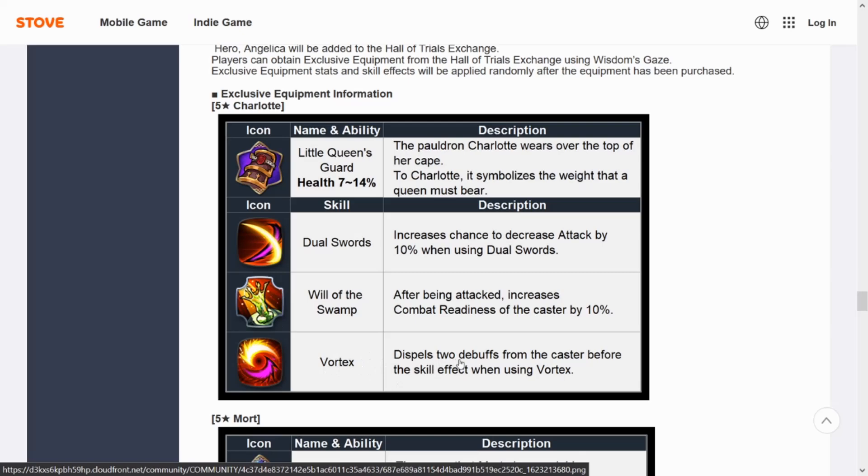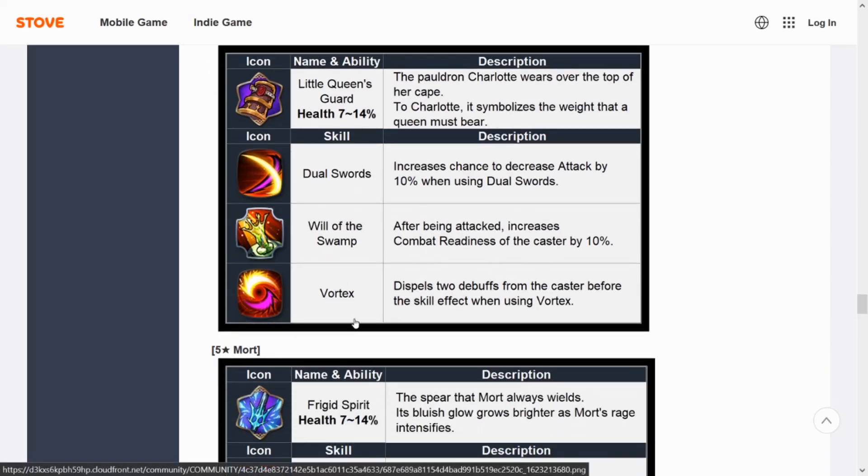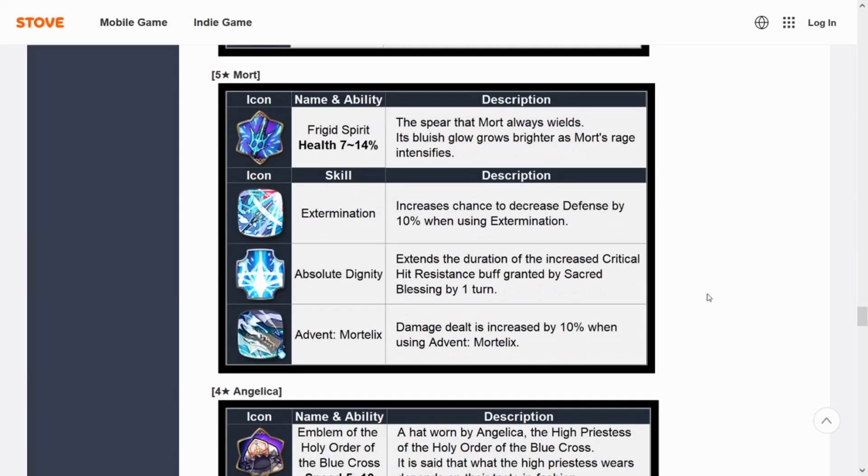Her S3 Vortex dispels two debuffs from the caster before the skill effect — so she has a partial cleanse. For the most part you'll get two debuffs cleared unless you're going against someone who hits you with three, which isn't that many units. I think both the S2 and S3 are definitely her best-in-slot depending on how you run her. The S3 is almost a full cleanse — if you're provoked or without immunity, it can really help shake that off.